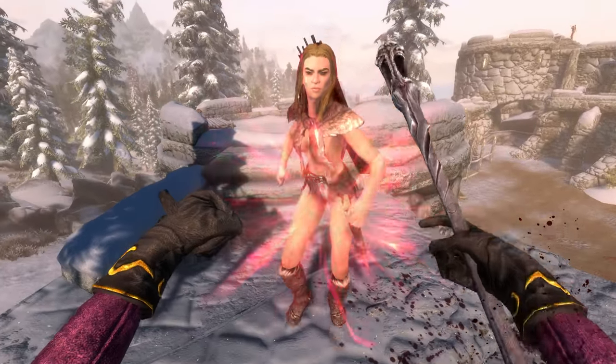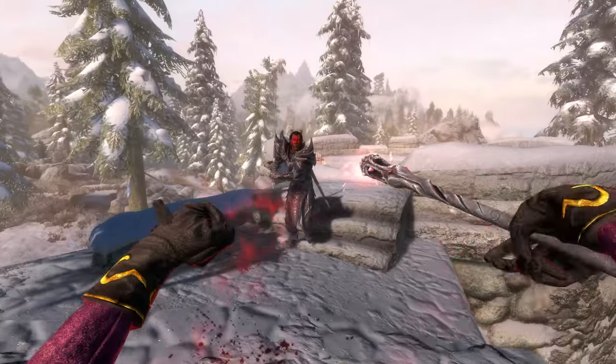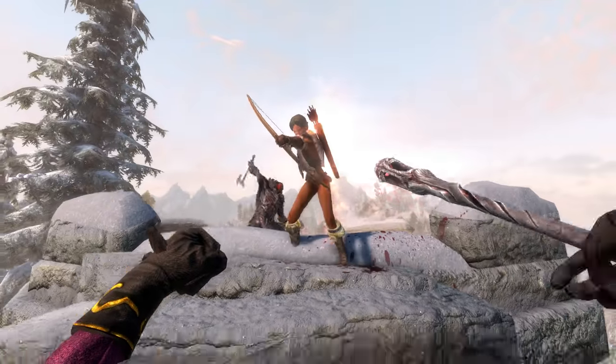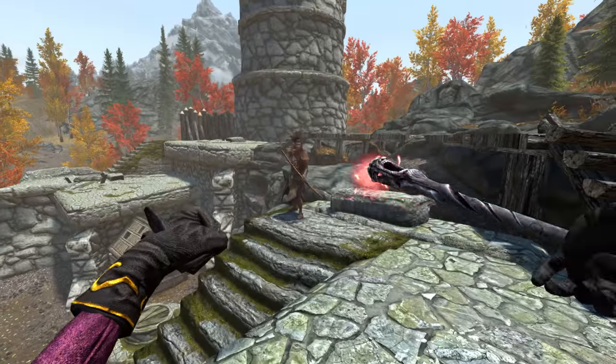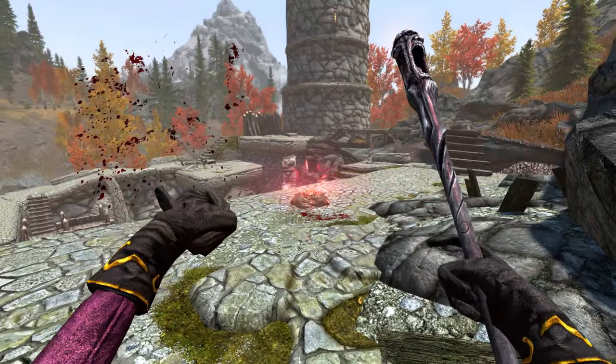It should be noted that when the Wabbajack is used on dragons, essential NPCs, giants, or dead thralls, it will exclusively cause elemental damage — meaning you won't be able to get those instant kills. Also, Miraak and Karstaag have immunity to the instant kill effects of the Wabbajack, so don't even try turning the first Dragonborn into a pile of sweet rolls or coins — it won't work.